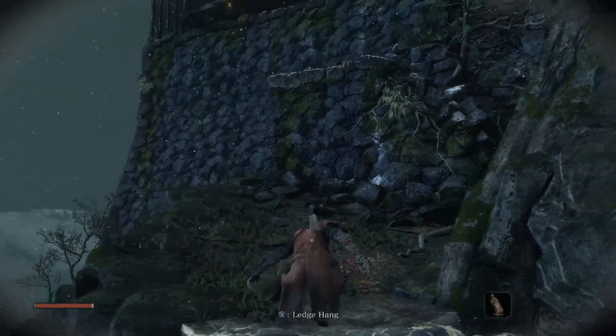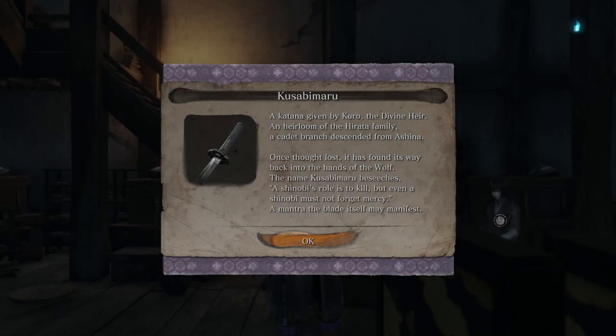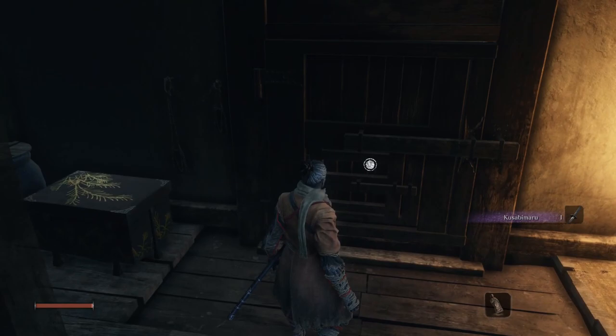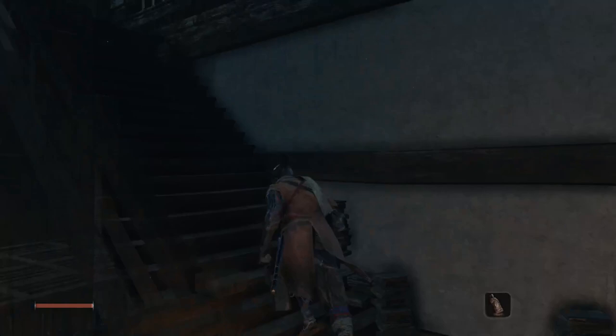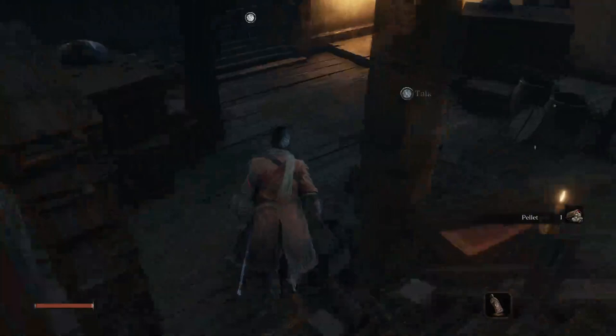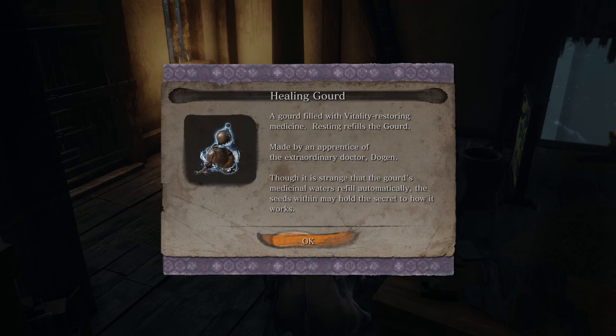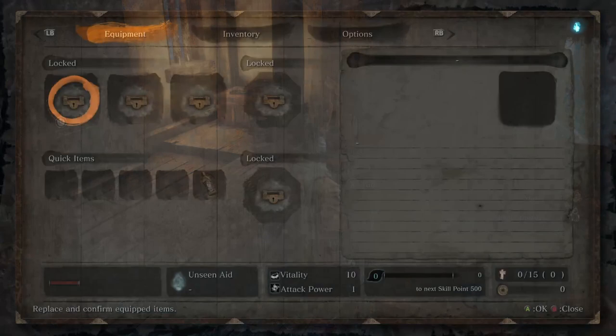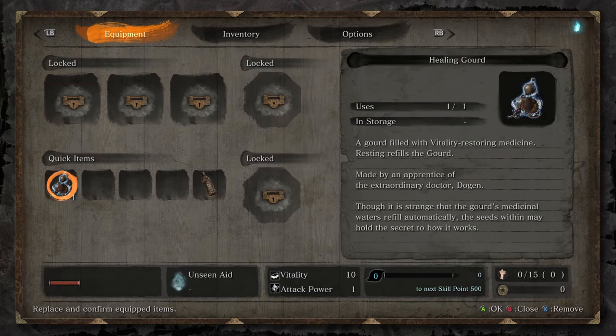After coming out from under the building, follow the way forward to the Moonlit Tower from the cliffside. Now that you've gotten your sword back, you have to exit the tower before using it near important NPCs. Before talking to Kuro, your master, head upstairs and pick up a pellet — your secondary healing item, which is consumable. After heading down, talk to Kuro and receive your primary healing item, the healing gourd. It starts with one charge, restored after resting at a Sculptor's Idol, using the Homeward Idol, or upon death. Place both items in your quick item slots.